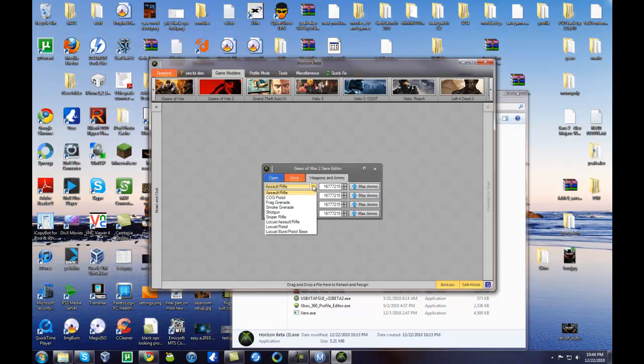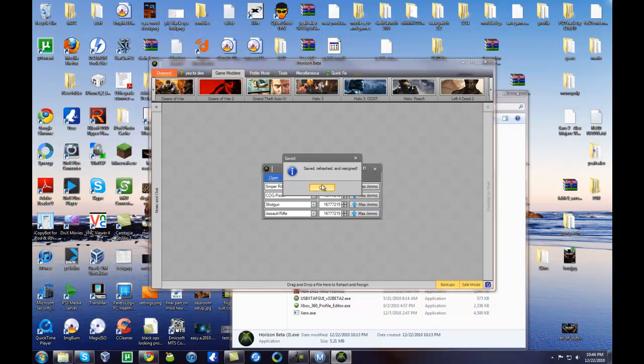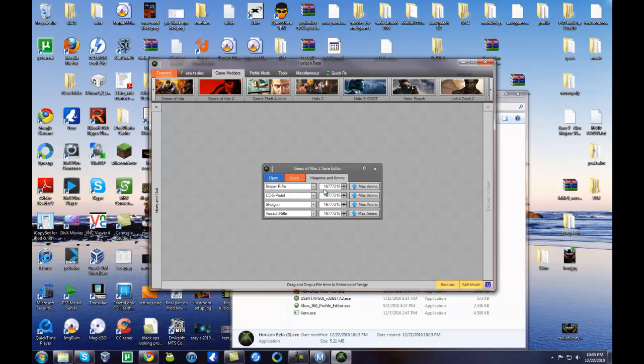You can pick a gun — say, sniper rifle — and then just hit Max Ammo. You can pick different guns and hit Max Ammo, or change it to some custom amount if you decide to. You can leave it at max and then hit Save. It'll say Save, Rehash, and Resign. I like to hit Save twice just to make sure, then hit OK.